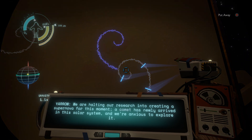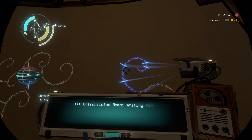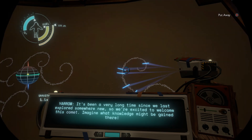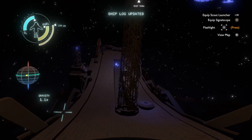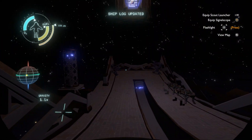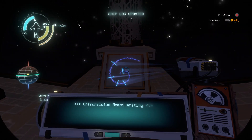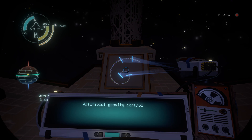We are halting our research into creating a supernova for this moment. A comet has newly arrived in the solar system and we're anxious to explore it. It's been a very long time since we last explored somewhere new, so we're excited to welcome this comet — imagine what knowledge might be gained there. Yeah, unfortunately not much knowledge was gained, and the Nomai civilization was about to end very soon.